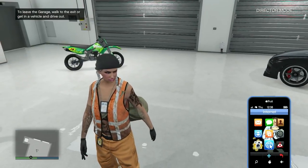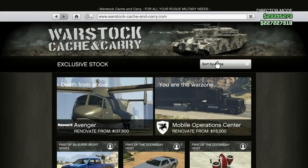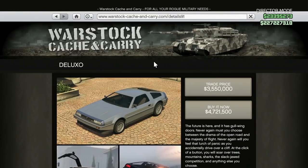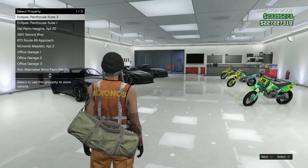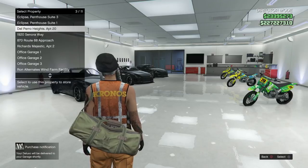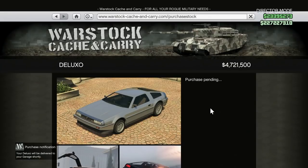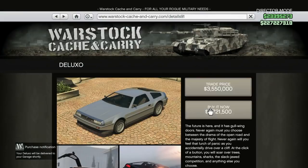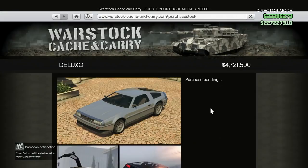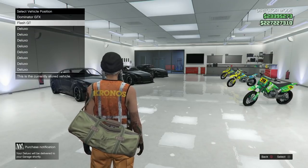Now this is the point where you want to go ahead and buy whatever you want. I'm going to go ahead and buy the most expensive thing to sell in this game, which will earn you the most money in the long run — the Deluxos. That's why we always promote getting these. I have over 4.7 million so I can go ahead and buy these, and I'm just going to fill up a garage. I'm going to fill up this Eclipse Penthouse Suite 1 with as many Deluxos as I can put in there. If you're filling up all your garages, it would take a little longer, but you want to make sure you buy everything you want.